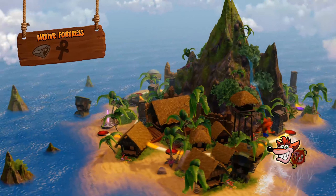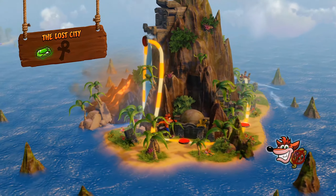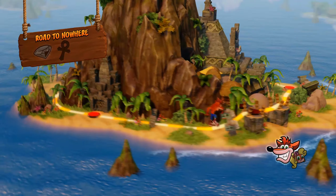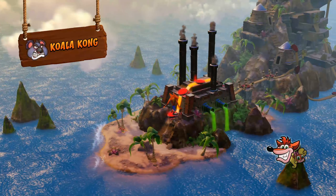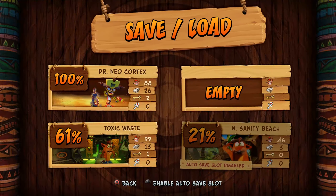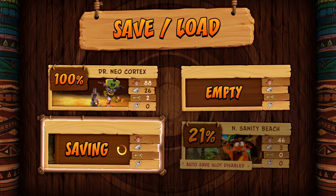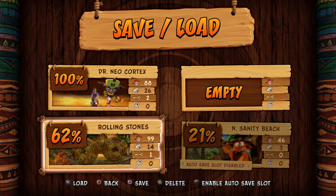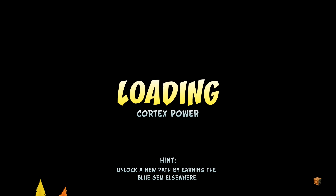Now let's go back to Cortex Power on the third island — that'll be the last level we do for this episode. It might be split into two or three parts for the third island just because of how big it is and how long the levels are. I'm going to quickly save it.